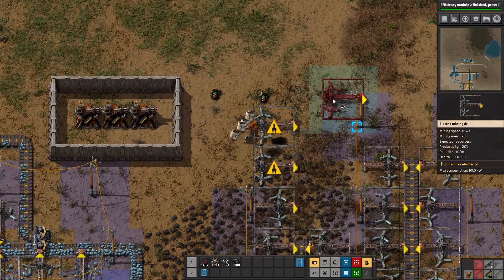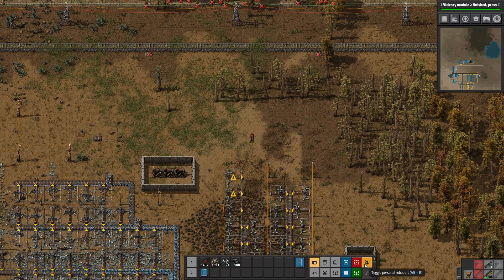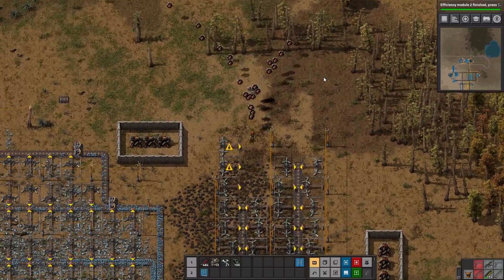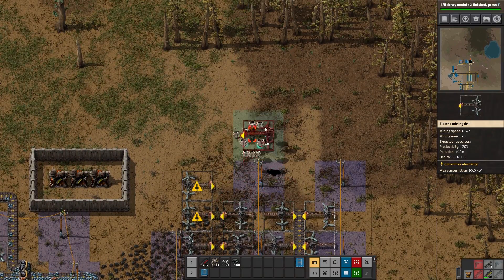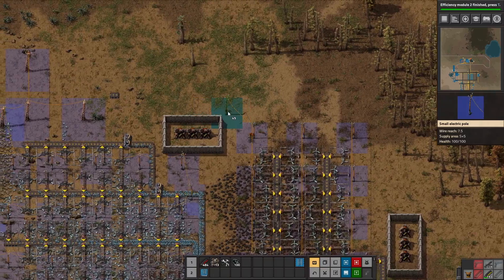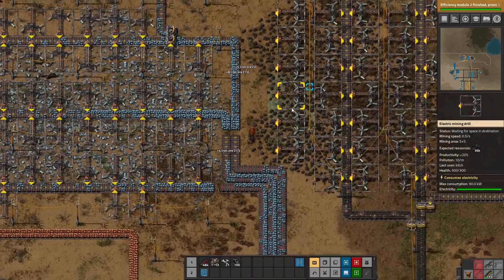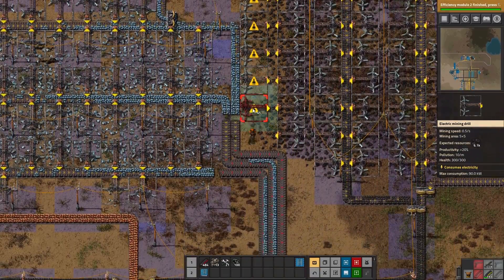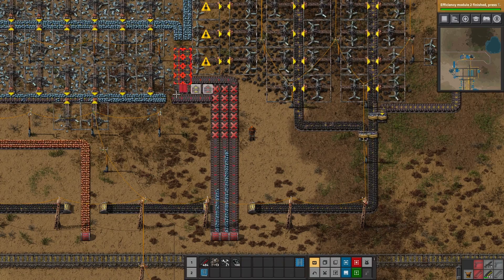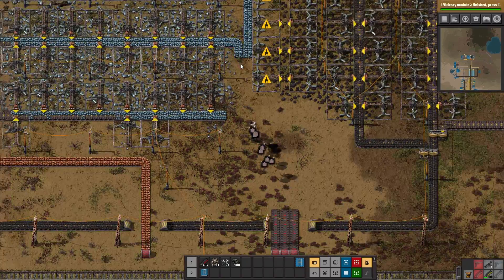We've got a lot of room for coal expansion up here. Let's go ahead and do... no, no, no — don't place signals, that could potentially mess up our train. I was so excited about getting robots and we're just not going to get along this episode, I have a feeling. Well, we'll take a line on down here, and I think we could probably move this over a bit. Let's go ahead and snip that off and let that drain out.